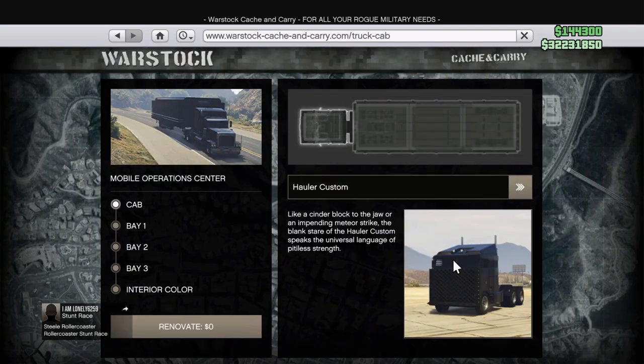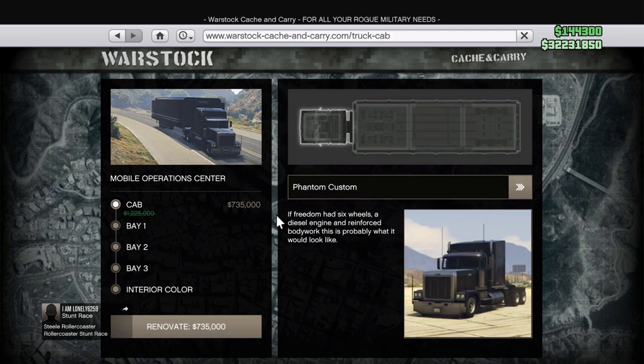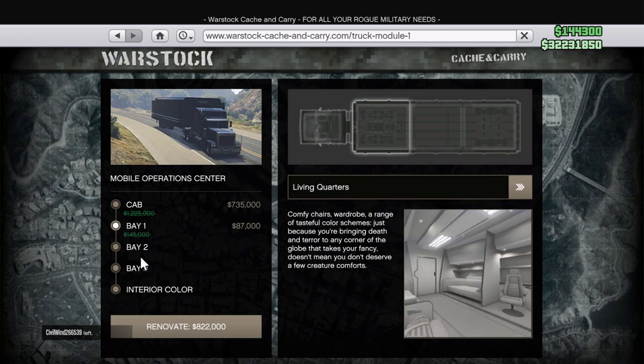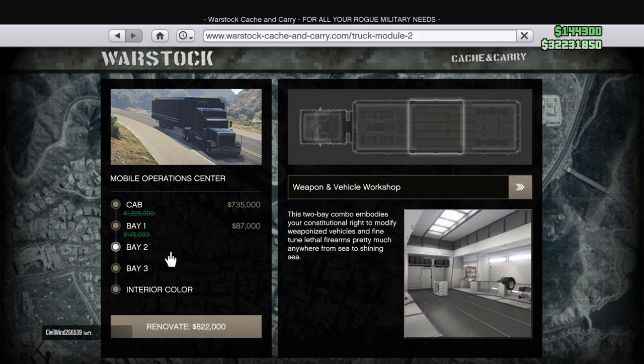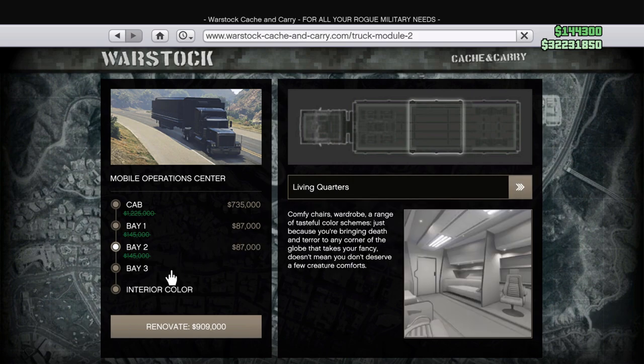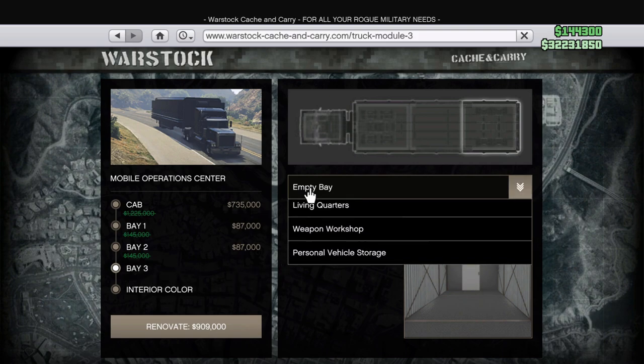Moving over to Warstock, we have the Mobile Operation Center on sale. You can get the cab on sale as well as the living quarters and every single thing in the base on sale. So you might want to get these renovations if you haven't already. If you don't have an MOC, now might be the time — it's a little bit obsolete but still has its place in GTA 5, and if you have a lot of extra income I would definitely recommend picking it up.